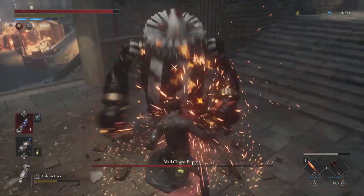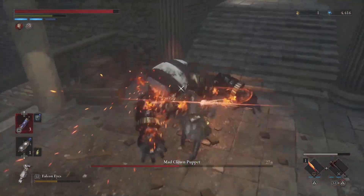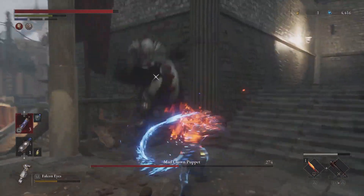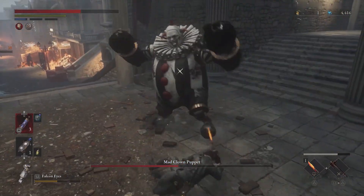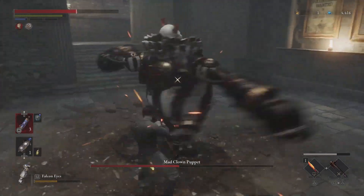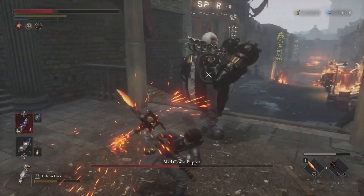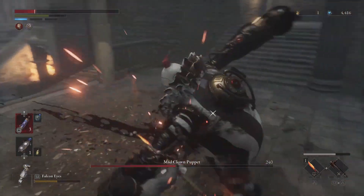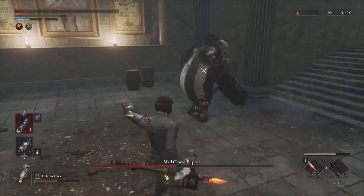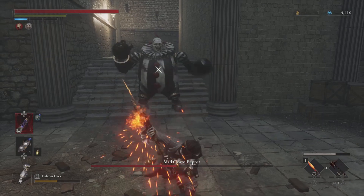It's very hard to dodge him, so watch his hands. After the fourth spin, the attack will begin. If you are far from him, he will throw his hand out in front of him a long distance. The attack will also begin after the fourth spin. When he gets very close to you, perform a block to counter the hit. You can also dodge it, because this attack is linear.